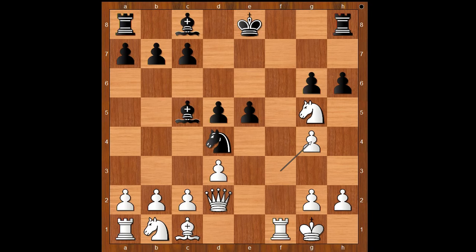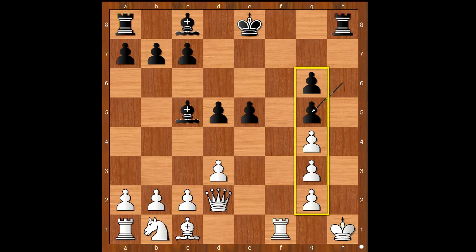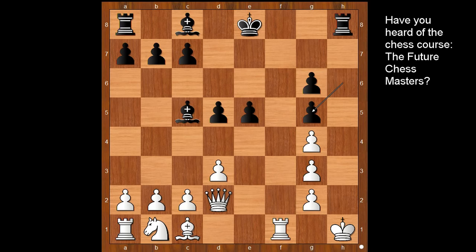The first move is knight to e2, double check. Knight to f3, check doesn't work — after this move white would be better. Let's take it back. The correct move is knight to e2, double check. King to h1 — what else? And then knight to g3, check, forcing white to take the knight. And then pawn takes knight, checkmate. Amazing final picture — there are five pawns on the g-file. What do you think of this game?